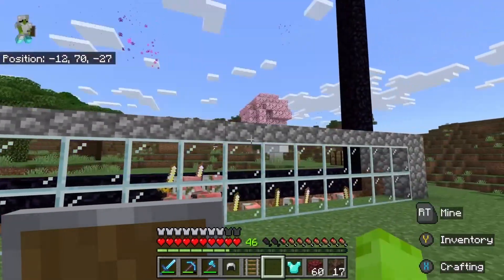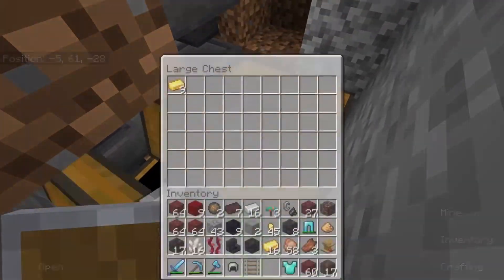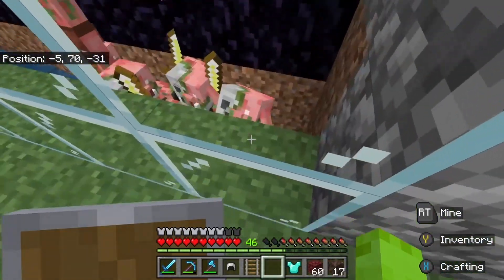And then this is the gold farm I mentioned earlier. As you can see, if you go down, the items automatically get sorted. You might be wondering what happens to the gold swords — they're not really worth keeping, so we just burn them. And then over here you can get XP, which helps if you have mending.